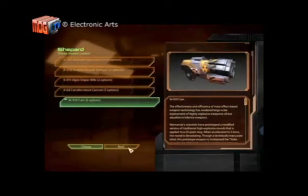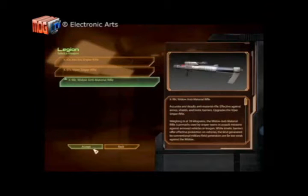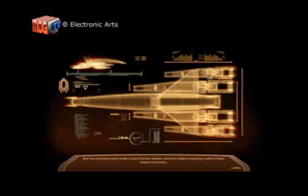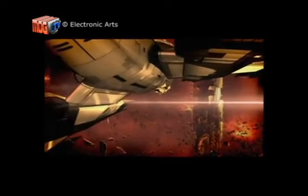This includes weapons and armor. The M-76 Revenant Rifle and M-920 Cain Grenade Launcher are good bets. All offensive armor upgrades for your ship should also be installed. If the Normandy's shields, guns, and armor are strong enough, this further ensures the crew's survival.